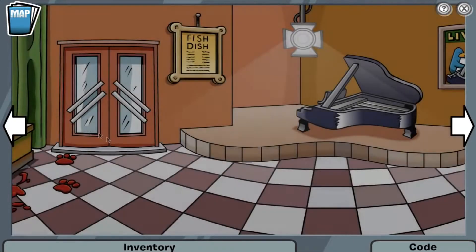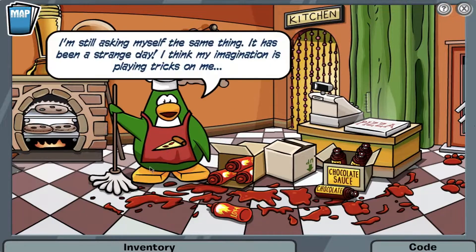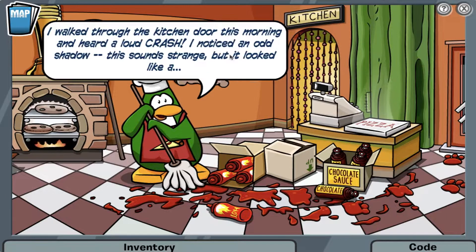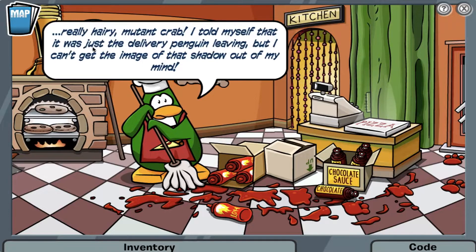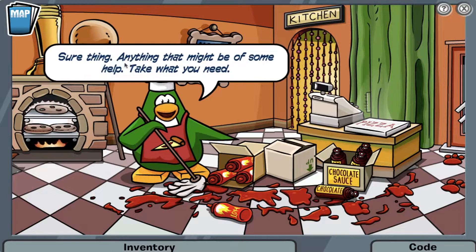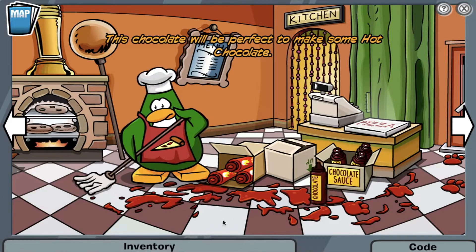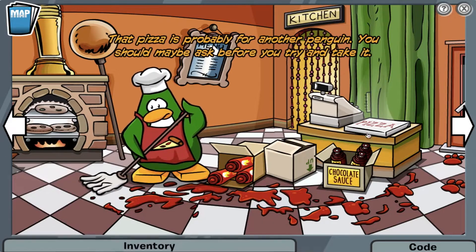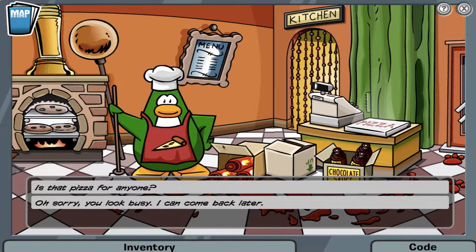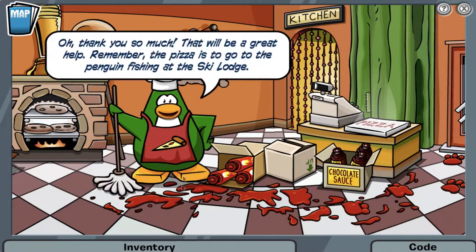I open my map to the plaza and then went inside the pizza parlor. There appears to be a huge hot sauce mess on the floor, so I asked the green pizza chef what happened. According to the green pizza chef, a really hairy mutant crab caused all of this mess. I then asked if I could take a sample of both the hot sauce and the chocolate sauce, and the green pizza chef said sure. So I grabbed a sample of both and put them in my inventory.